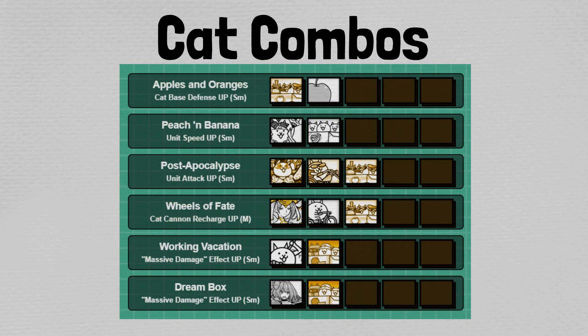Next up, we have Working Vacation. This is a massive damage effect up of the small variety. It involves Bath Cat and Heavy Assault Cat, and increases the efficacy of the massive damage effect by 10%. Bear in mind this only impacts cats with the trait massive damage, and while for most stages this isn't incredibly useful, seeing as how it only requires two cats — Bath Cat and Heavy Assault CAT — I actually think this is quite good. Up next is a virtually identical combo called Dream Box, which involves Adventurer Kanna and Heavy Assault CAT, also increasing massive damage efficacy by 10%. My thoughts on this are identical: it's fine on certain stages.